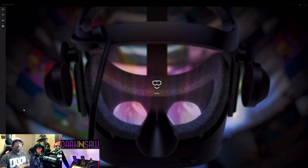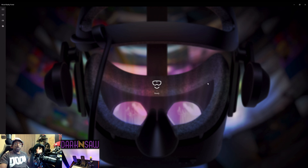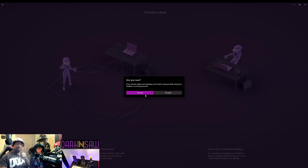You're going to click on that, and your environmental data will be cleared. Boom — it has just wiped the memory of your headset for the last picture it took of where you were sitting.